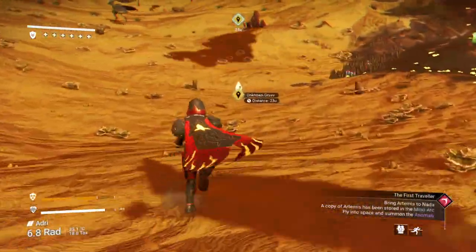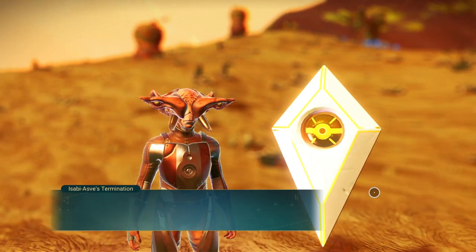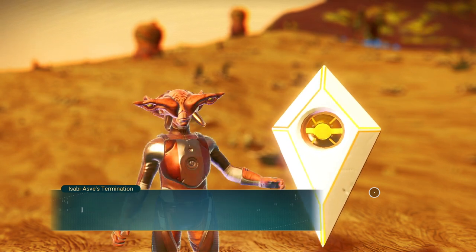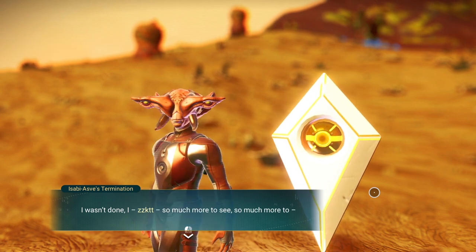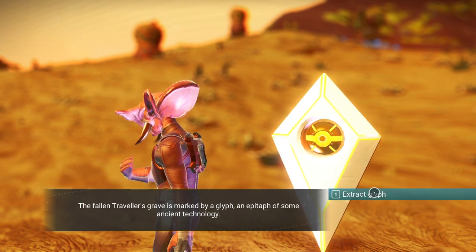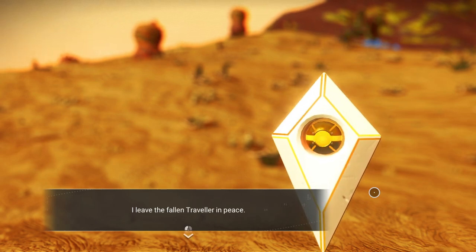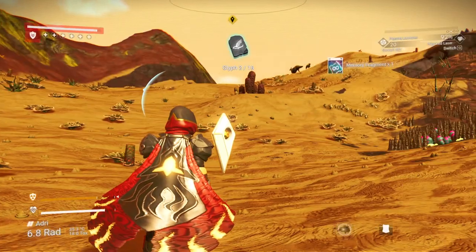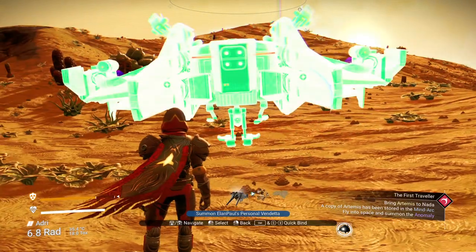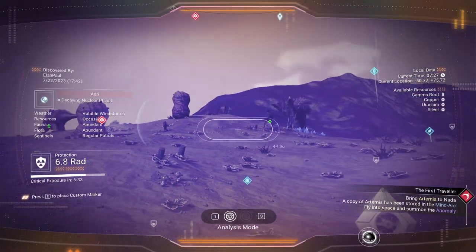Let's check out this grave real quick - this will give us the opportunity to get another glyph. Drowned in the seas of signal, pursued - I wasn't done. So much more to see, so much more to... The fallen traveler's grave is marked by a glyph, an epitaph of some ancient technology. I obtained the glyph and with it the ability to travel to unknown worlds. I leave the fallen traveler in peace. We accidentally end up with a new glyph - that's two of sixteen now.